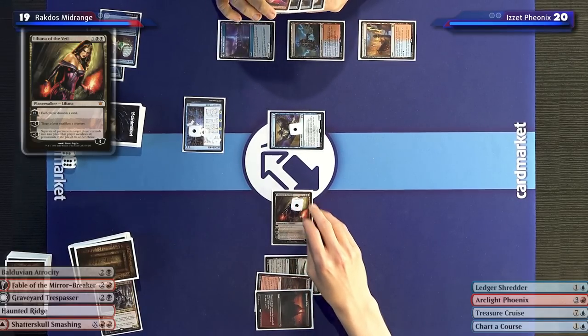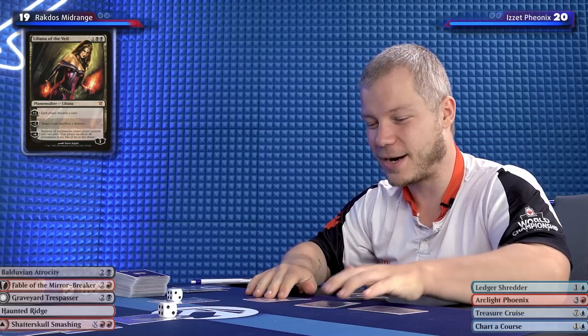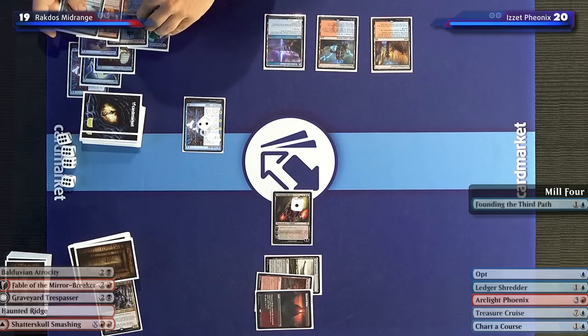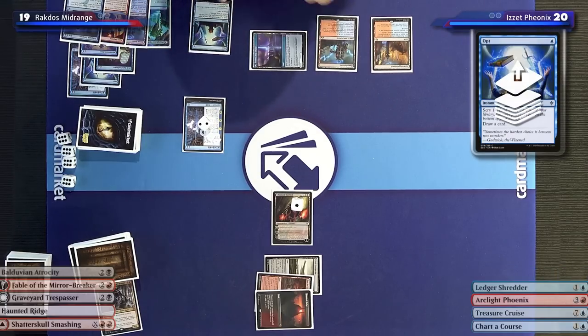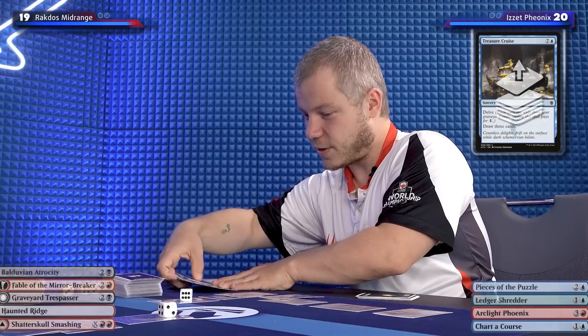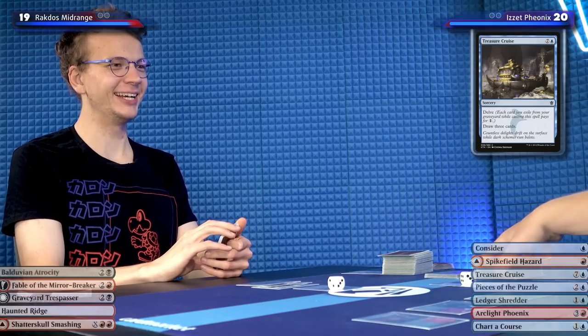People tried putting me with Liliana before and they did not succeed. Draw. Saga trigger — mill four. That's no Phoenix. My plan is to discard the Phoenixes, find a land, and then cast the third spell to get Phoenix back. I think it's better, as we see a lot of cards with Treasure Cruise to find that land. If I do, it's just going to be game. I Opt, and we Treasure Cruise — exiling seven, draw one, two, three. I feel like my discard plan isn't well suited against Treasure Cruises.